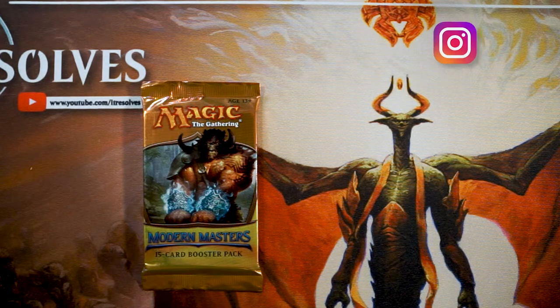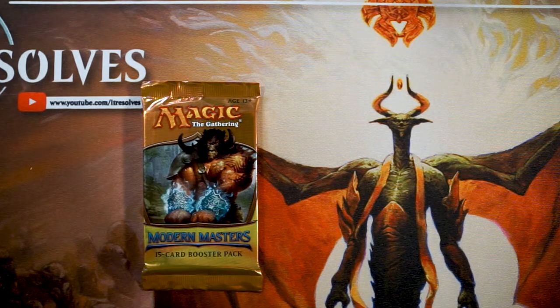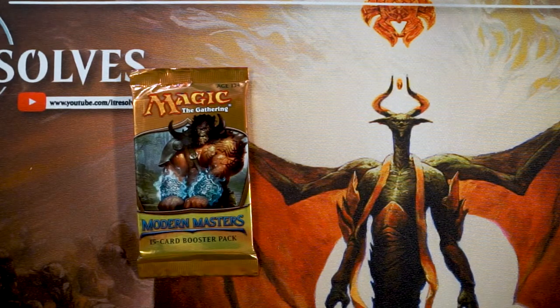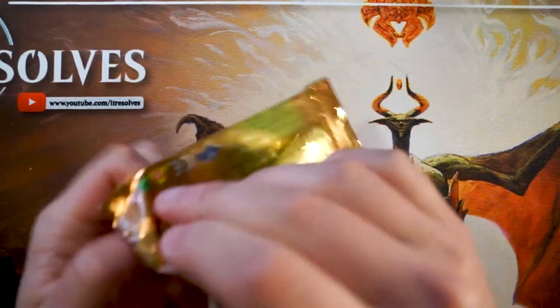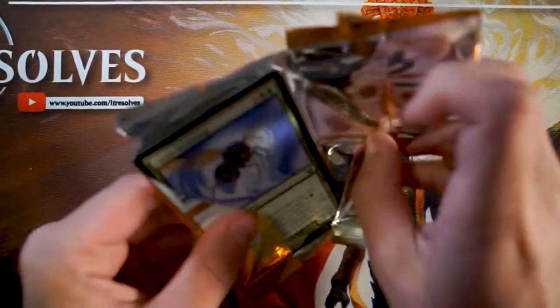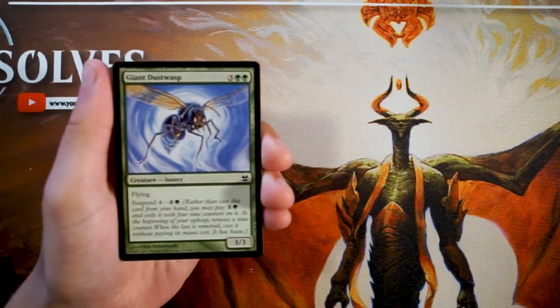Welcome to another episode of the Crack a Pack series. Today we're opening a pack of the original Modern Masters released in 2013, notoriously the best Modern Masters set and one of the best sets in recent Magic history. There are very defined archetypes we'll talk about throughout. We'll look at this from a draft perspective and figure out what our first round draft pick would be.